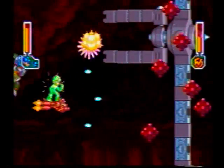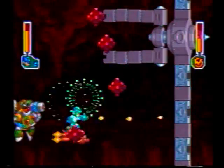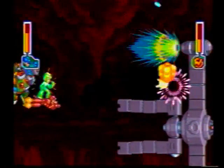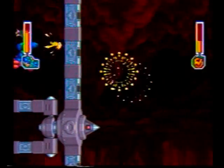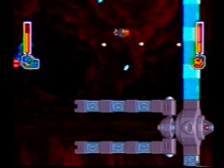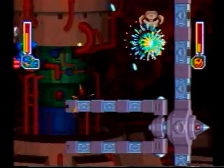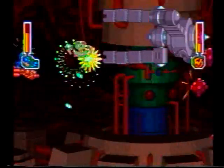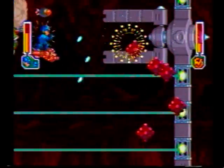The second boss is a flying robot. Hopefully you will have brought power-ups like Beat the Bird into battle, but if not, the bonuses may fly your way throughout the battle. Concentrate your attack on the long outer wings with the Mega Buster. Repeated pellet shots from the Mega Buster are just as effective, if not more effective, than charged Mega Buster shots.